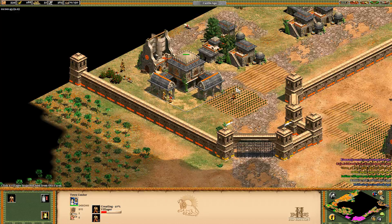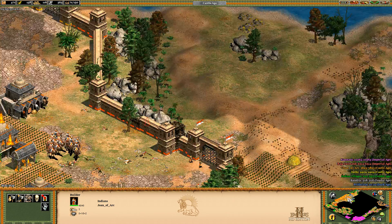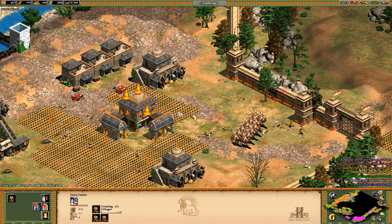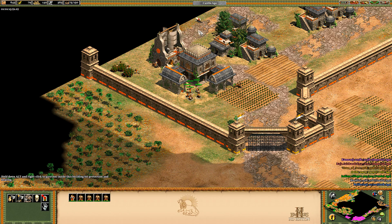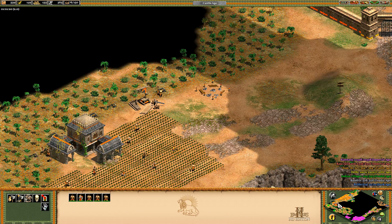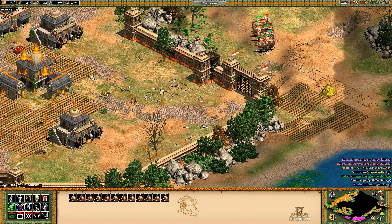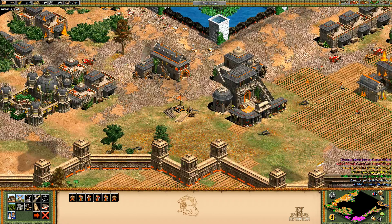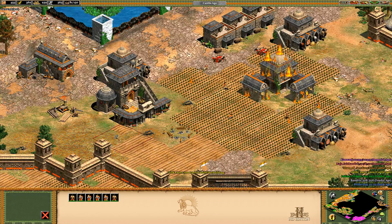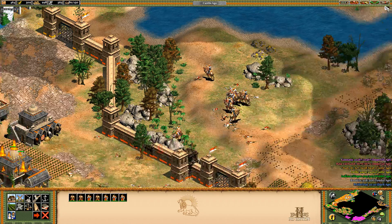I'll just send villagers down here and make some buildings down there. Well, we're stabilized, kind of. I wonder if they're gonna keep sending more units frequently. I get the impression that they've slowed down a lot. It feels like it's fairly safe to go outside our walls to take resources now. That worked out for the better. Let's switch these to gold.